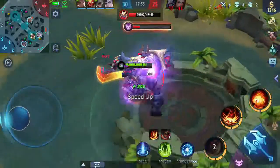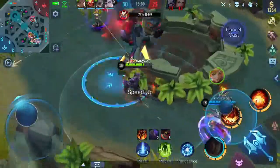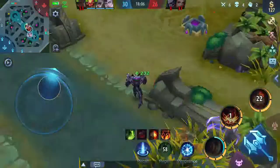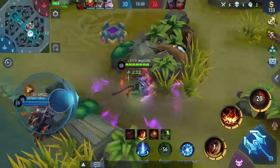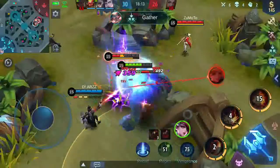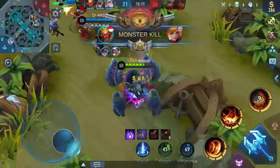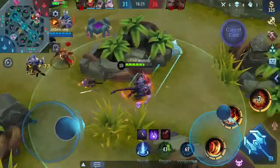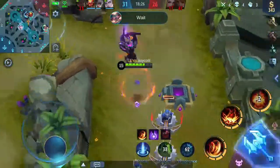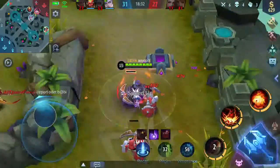Kita lempar sabitnya. Ternyata Fanny-nya sudah mau curi-curi lord ya. Siapa yang dapet lord? Ternyata Granger-nya yang dapet lord. Fanny-nya sudah kesitu. Ini vengeance. Ayo hajar vengeance-nya. K.O. sendiri kan. Tamus itu jangan dilawan bro, jangan dilawan. Kalau ada Tamus kabur aja. Makanya pake aja hero Tamus, biar musuhnya maju, kitanya nambah darah. Semakin kita digeng, semakin kita dapet banyak darahnya.